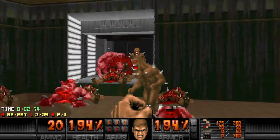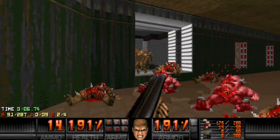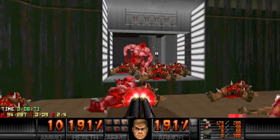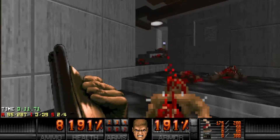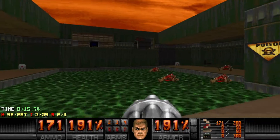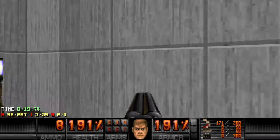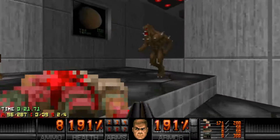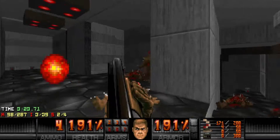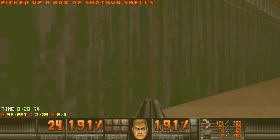Just kill everything, don't stop shooting. There's a shotgunner in the window that just got me. Something hit scanned — there's a zombie man. Now we'll continue this way; I'm gonna grab these shotgun shells down here to make sure that I'm fully stocked on ammo.